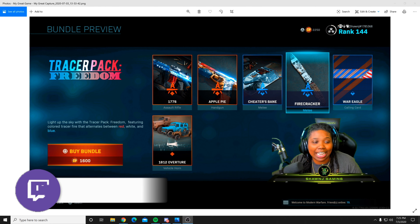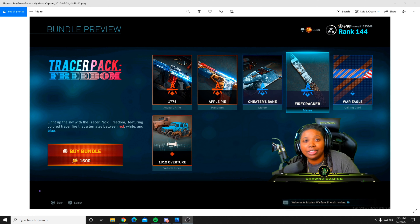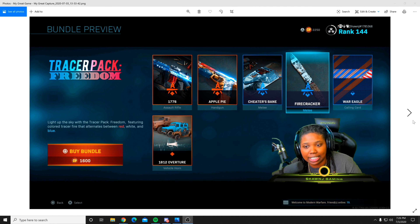Before I hop into that, I did want to go ahead and show you guys that there are two 4th of July bundles. The first one is going to be this Tracer Pack Freedom Bundle. It comes with an M4 and dual Rennettis and it has a crazy sick camo for the 4th of July, and it shoots red, white, and blue tracers. I'll also be showcasing that in this video as well as the new finish remove. It also comes with a new Riot Shield variant, a new melee variant, a calling card, and a new horn — all for 1600 CoD points.